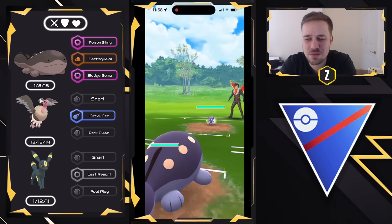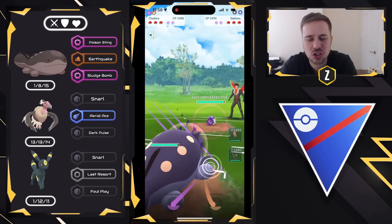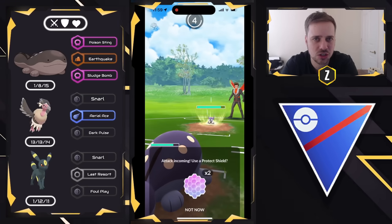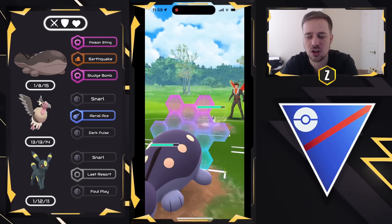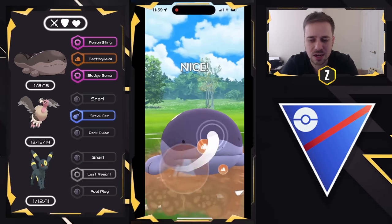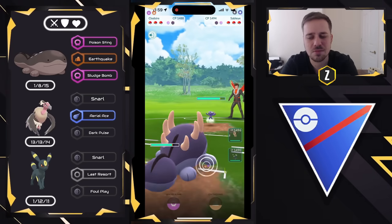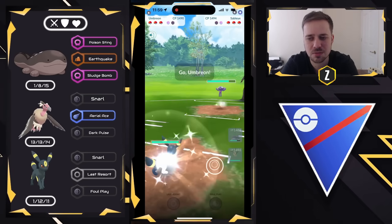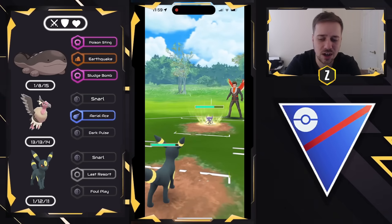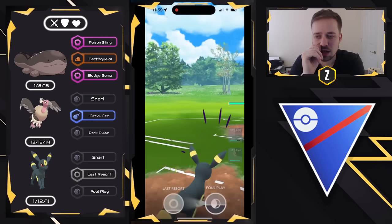Moving to the next one — Sableye on the lead. Initial reads: we have two good answers in the back and there's a very good chance they have a Steel on the backline to handle potential Fairies. I protect the Clodsire and look to go for an Earthquake, then load up on energy and go into Umbreon as we get even shields. I'm reading there's a Steel back there so I swap into Umbreon now and look to overload on energy. They decide to go for Return, which is fine — Umbreon is extremely tanky and can handle this. I'm fine with the Sableye unloading its energy.